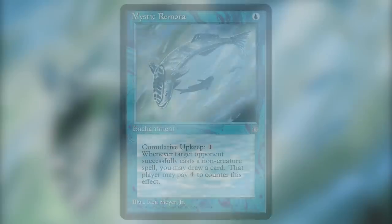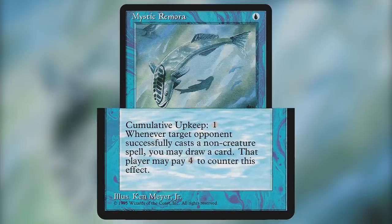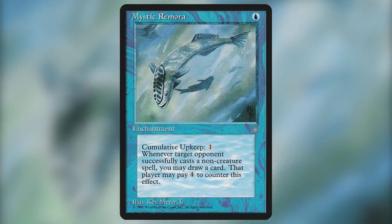Number 9 on our list is Mystic Remora. This card is 1 blue for an enchantment with Cumulative Upkeep 1 — at the beginning of your upkeep, put an age counter on this permanent and then sacrifice it unless you pay its upkeep cost for each age counter on it. So basically your first upkeep you pay 1, second upkeep you pay 2, then 3, and so on. This card really doesn't need an introduction. 'Don't feed the fish' is a slogan coined from this card, meaning don't cast spells into Mystic Remora. This is a CEDH staple that goes into every single deck running blue. It was also printed in Ice Age and has never seen a paper reprint. The surge of CEDH over the last two years has risen the price of this card from bulk to top quality uncommon, and the price is rising with no end in sight.